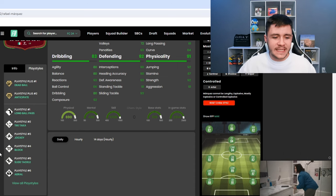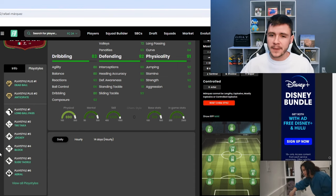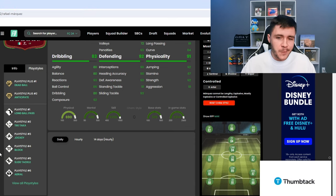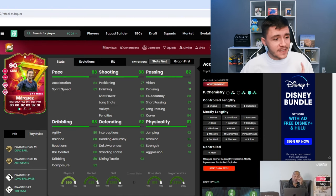Jumping over to Futbin, Rafa Marquez has eight different play styles. He has the dead ball and anticipate play style plus. The anticipate play style plus is great, and the dead ball is pretty useful if you like to take free kicks. He also has long ball pass, tiki-taka, jockey, block, slide tackle, and aerial. He can have the controlled lengthy, mostly lengthy, and controlled acceleration types.